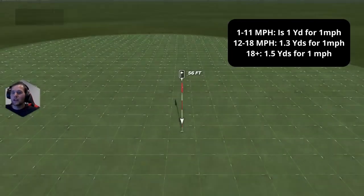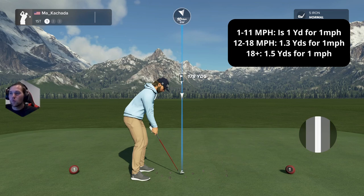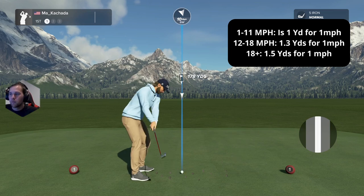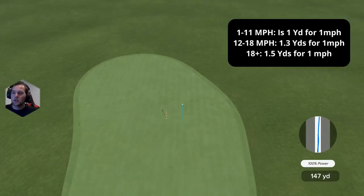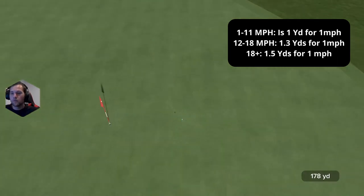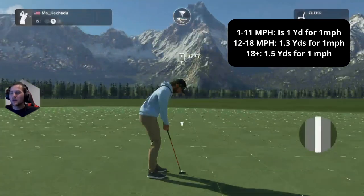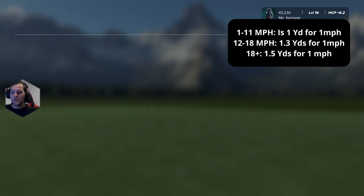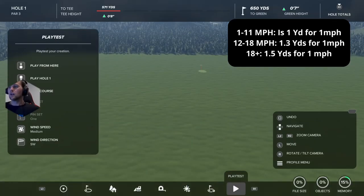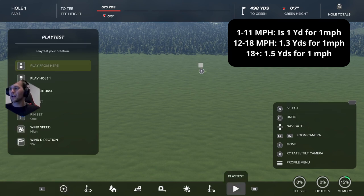It's pretty much 1.05 yards per mile per hour. I also tested a 191-yard club into the same 10 mph wind — it should land around 181 and landed 179. Give or take a yard or two. This is not an exact science. The wind is much different than it was in 2K21 — I'll cover exactly why.